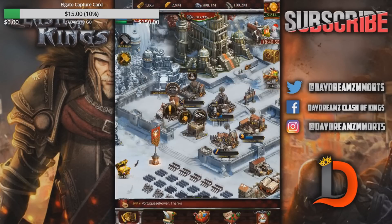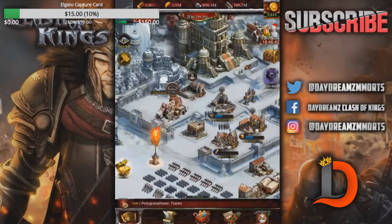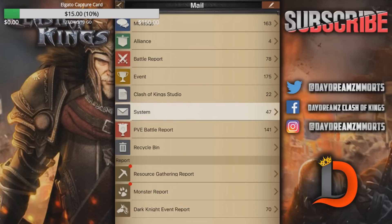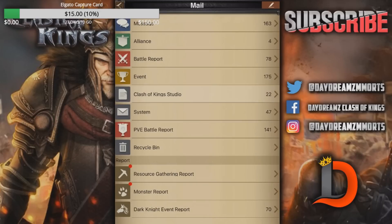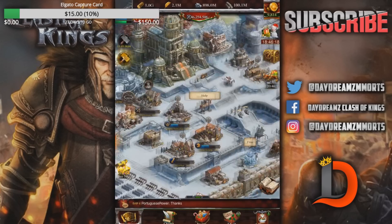Why am I using all these speed-ups right now? Is there even an event going on? I'm doing this, but I should have been doing this during, like, the Heroes Saga or something. I think Legendary Heroes is going on — we'll go ahead and finish it. I'll check my mail. I'm really hoping Legendary Heroes is going on. If not, I'm going to save the rest of these. No, I don't see any Legendary Heroes, so we'll save the rest of it.